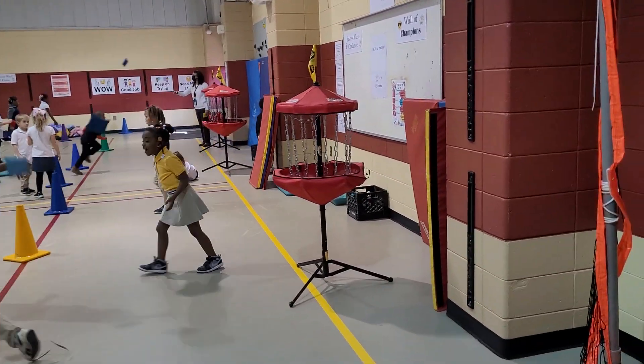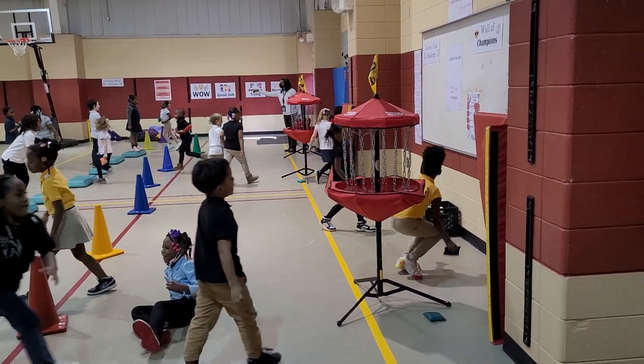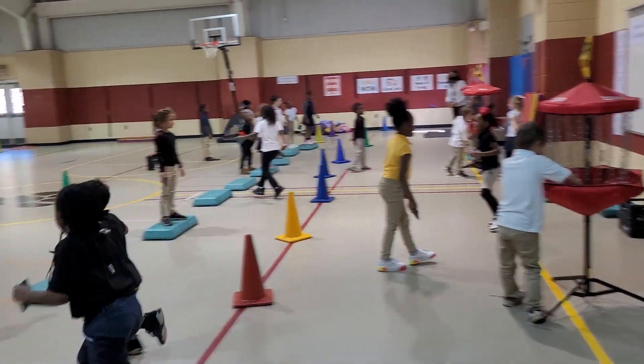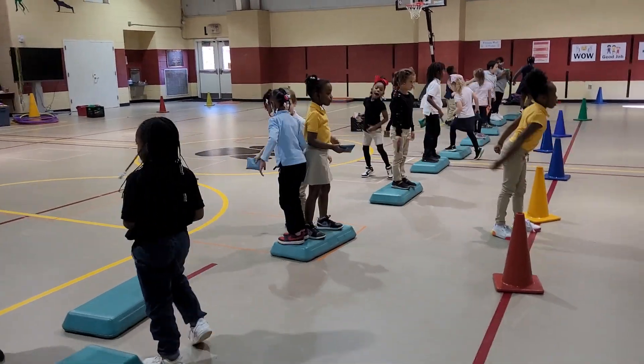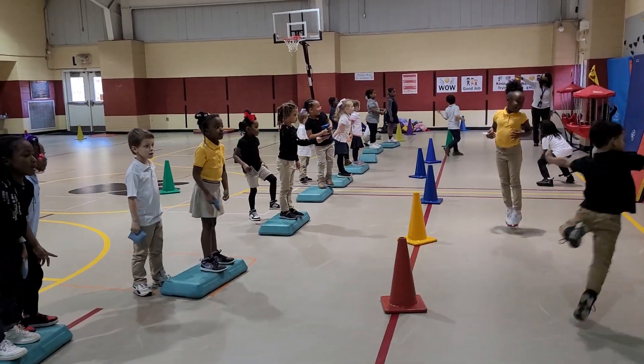The crates over there are worth two points, and the golf targets or frisbee targets are worth one. They have to throw from the blocks — of course, one student threw it from the front, but the goal is to throw from the blocks.